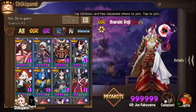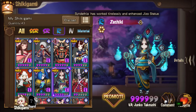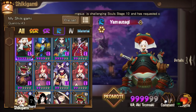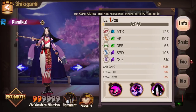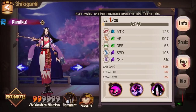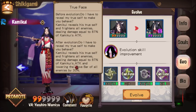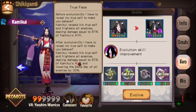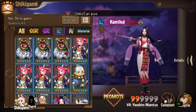Next we need two R-rated shikis: Bunny and Zashiki. If you don't want to use Bunny, you can also use Kamikui — it's like a reverse Bunny. Once you evolve Kamikui, she has an AOE knockback on the attack bar, so instead of speeding your team up, you're knocking back the opponents' attack bar.